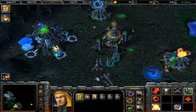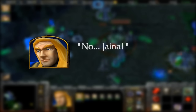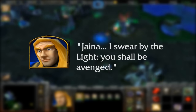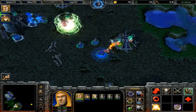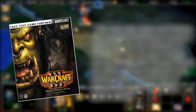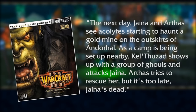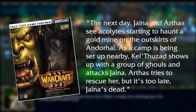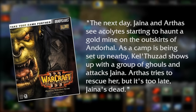The real secrets in this map are some interesting unused elements in the campaign's map file — mainly some curious lines of dialogue from Arthas: 'No. Jaina! Jaina. I swear by the light, you shall be avenged.' These seem to indicate that originally, Jaina was supposed to die in this scenario. In fact, the official strategy guide supports this and doesn't seem to have been updated. It reads: 'The next day, Jaina and Arthas see acolytes starting to haunt a gold mine on the outskirts of Anderhal. As a camp is being set up nearby, Kel'Thuzad shows up with a group of ghouls and attacks Jaina. Arthas tries to rescue her, but it's too late — Jaina's dead.'